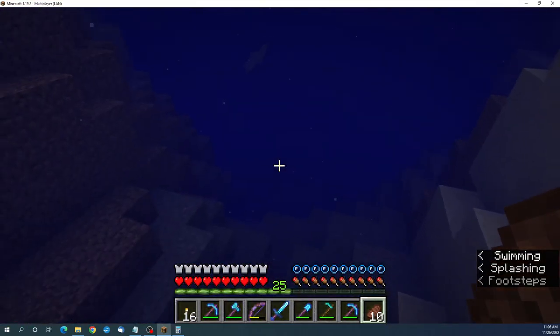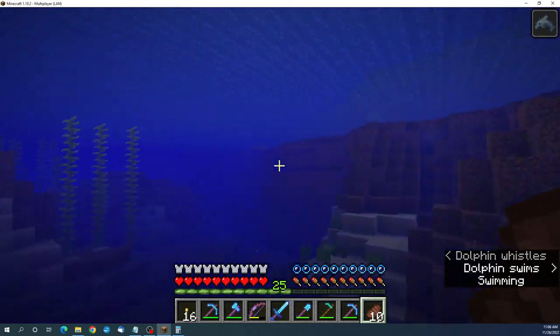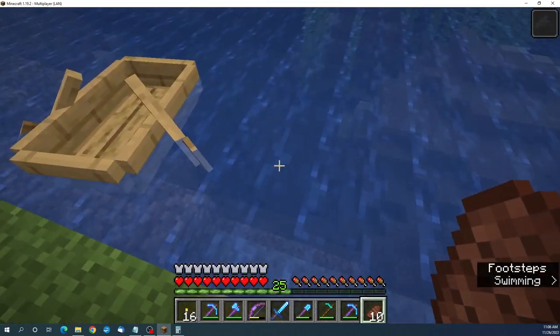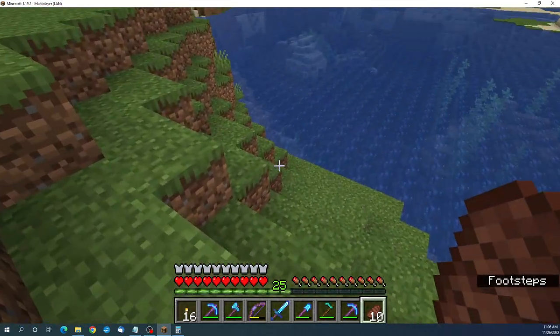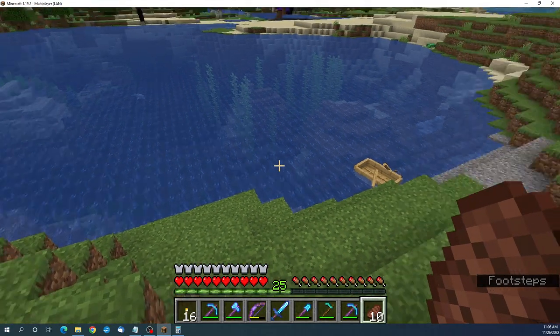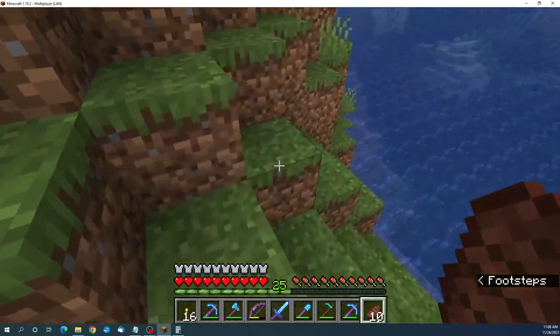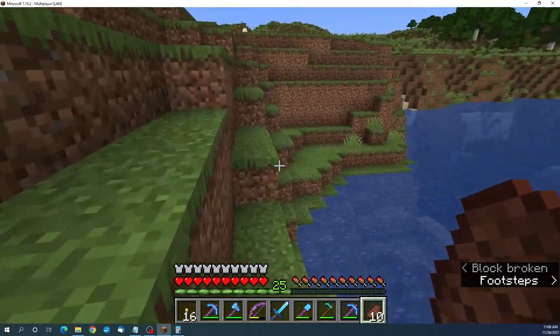Alright, let's go swim with the dolphins. I'm so fast — you can't even control it, it's so fast. I might name-tag some dolphins. I guess I better get rid of the magma blocks if I'm going to do that though. I was thinking about making an automatic squid farm with axolotls.